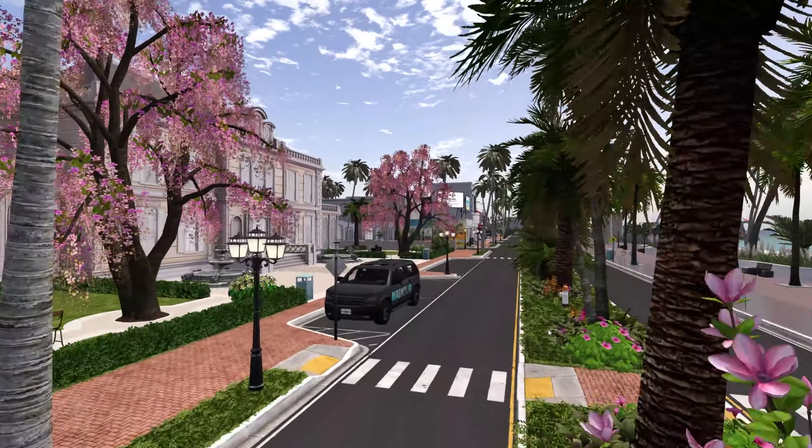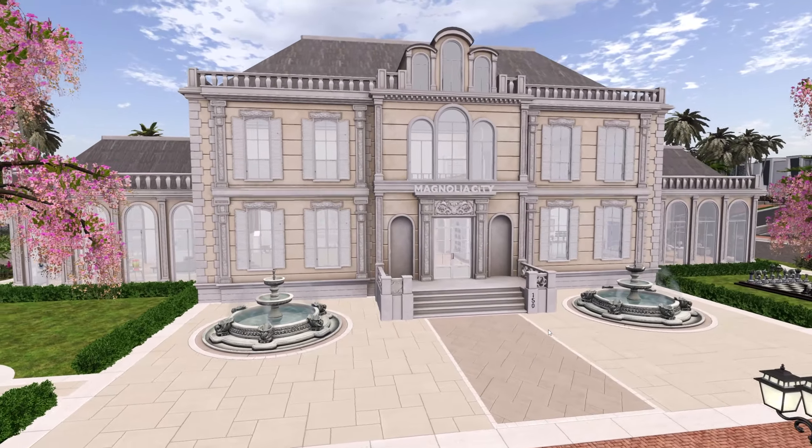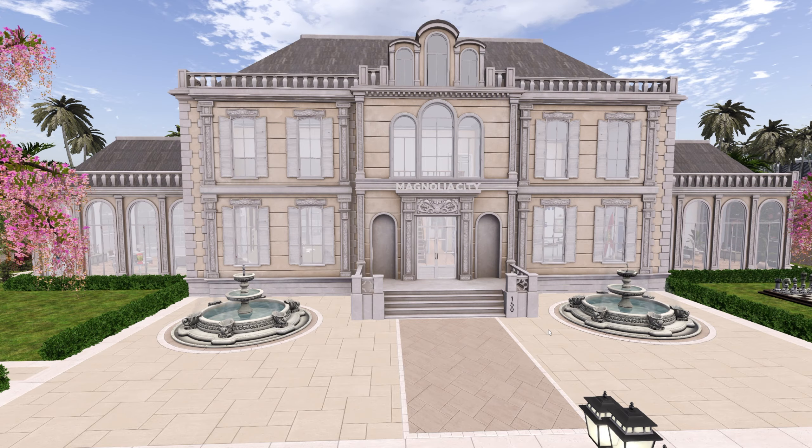Inside City Hall, you're going to find more information about Magnolia City, including the Department of Motor Vehicles, the Department of Marketing, the Real Estate Department, and the Events Department that are all on the ground floor. However, this building will soon be held over completely to the Department of Justice, as the city administration is actually going to be moving to one of the new regions.